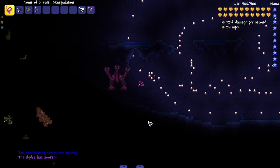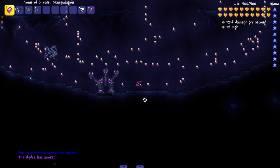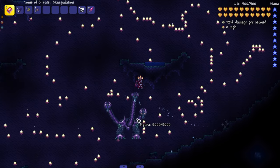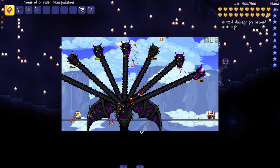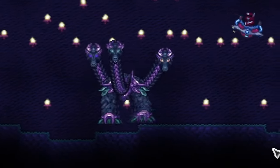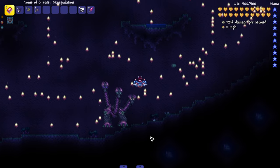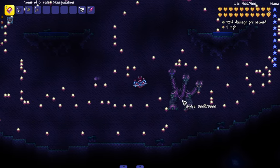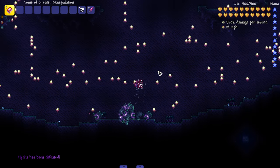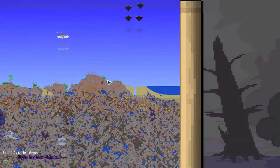Breaking everything summons the Hydra — the Hydra has awoken! There are actually a lot of Hydra bosses in Terraria mods; this might be one of the earlier iterations. I know Qwerty's has one, I know Fargo's mod has one. The Hydra looks a little goofy but it's still a sick idea. We're not here to watch the whole boss fight so let's skip through.